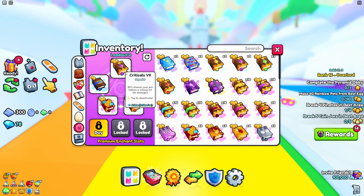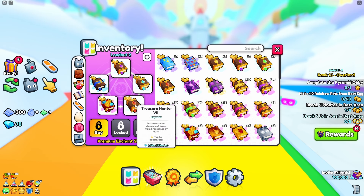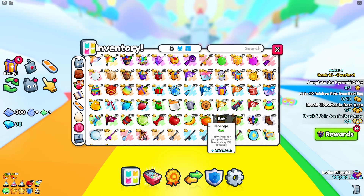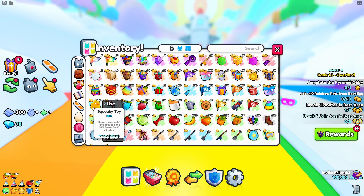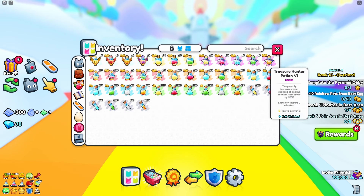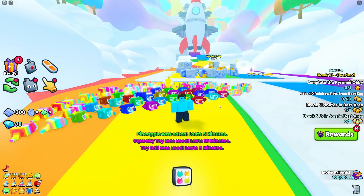If you have lower tiers of these enchants that's totally fine, but I'm currently using tier 7 enchants. You're also going to want to use rainbow fruits, apples, oranges, pineapples, squeaky toys, toy balls, toy bones, some treasure hunter potions, and some diamonds potions — and that's pretty much it.